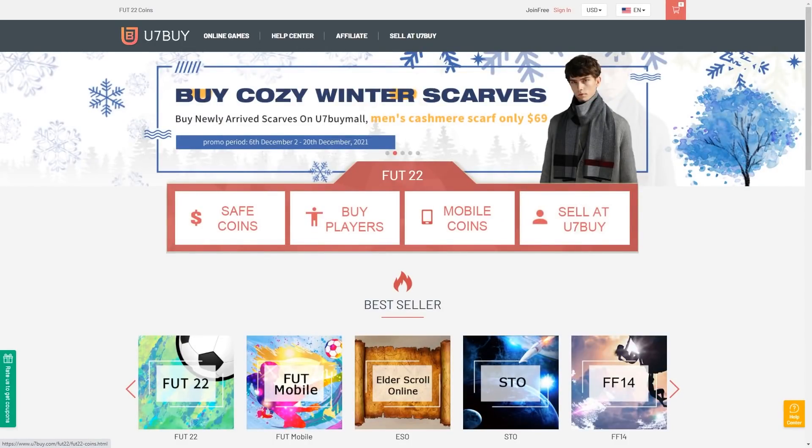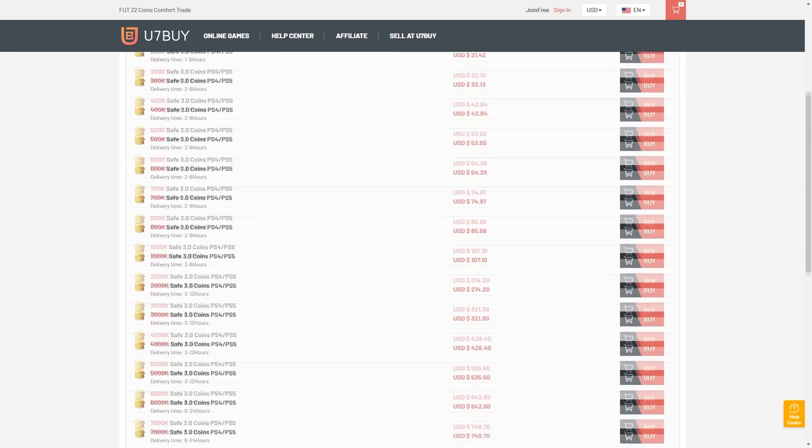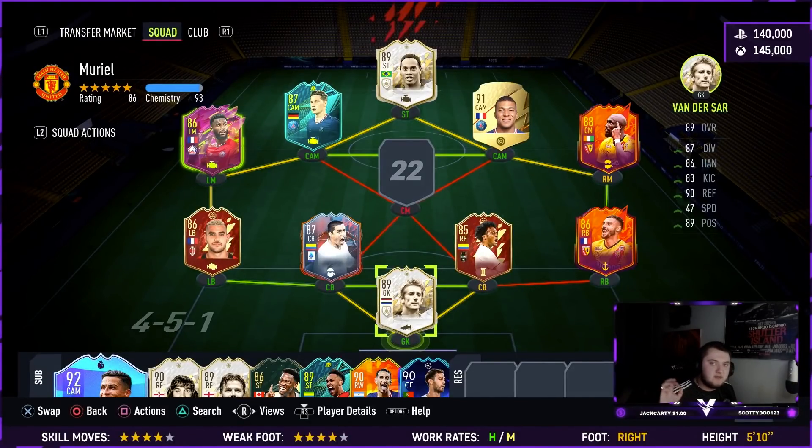Are you in need of FIFA 22 coins to improve your squad? Look no further than u7buy.com, offering some of the cheapest coins on the market whilst being one of the safest and most reliable websites around. Make sure if you do go to the website you use code Viper at checkout to get yourself a discount.